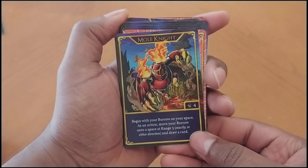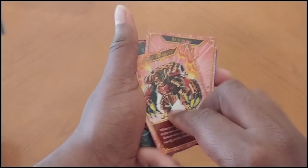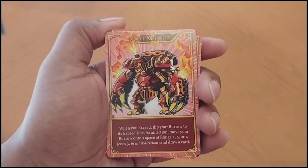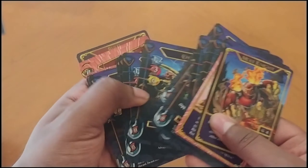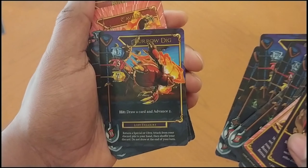You can see here you have Mole Knight — this is the regular Mole Knight and then this is the exceed version of Mole Knight. So that's regular Mole Knight and then you have Mole Knight's specific cards — blocks and cross-ups and things like that.